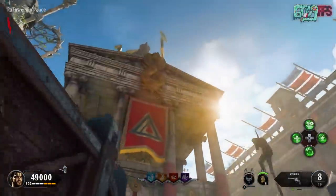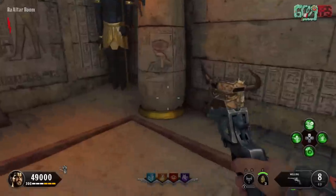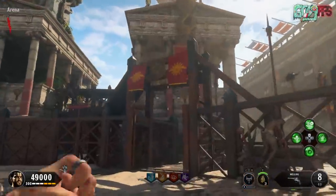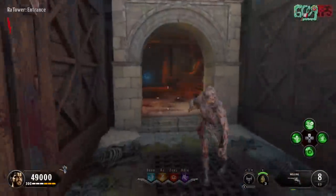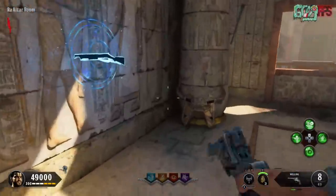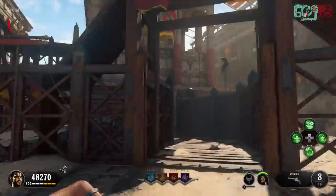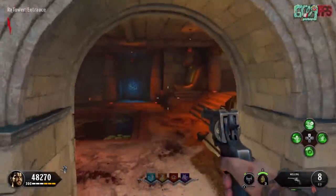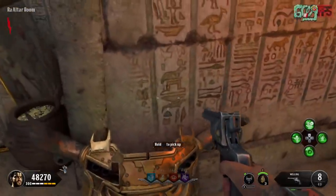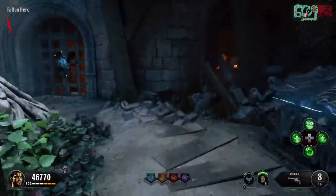There are three locations for all three parts. The first part is always going to spawn upstairs in the Ra area, which is the Egyptian area. The first location is to the right as soon as you come up the stairs. The next location is also to the right once you get upstairs, but on the other side — it's leaning up against a pillar in the far right corner. The last location for that horn-looking piece is all the way to the left; just go upstairs, bear left, and you'll see it on the back wall.